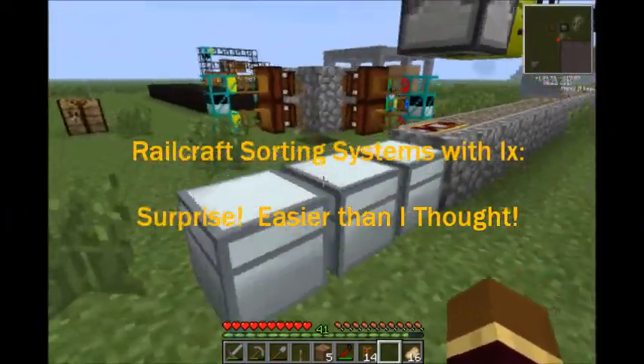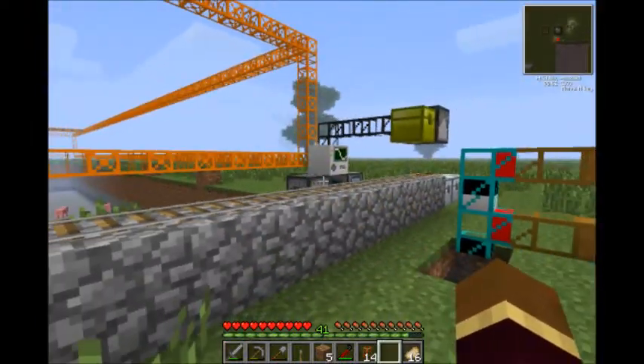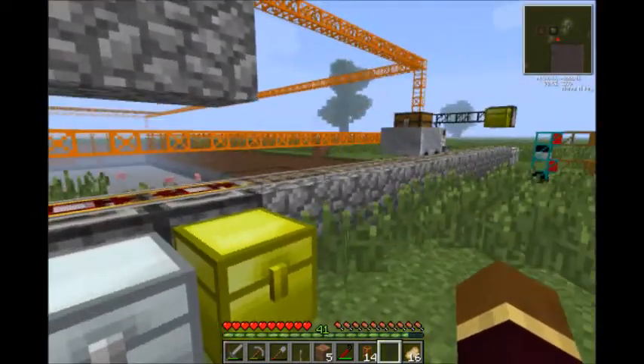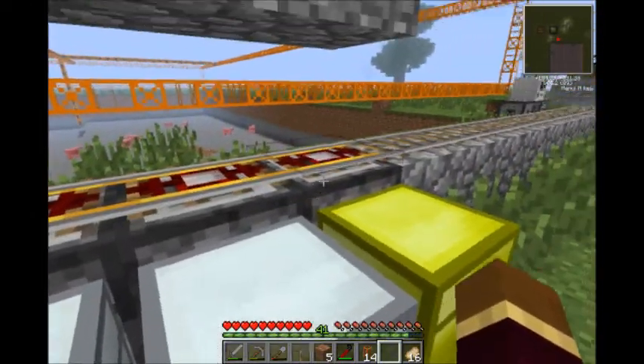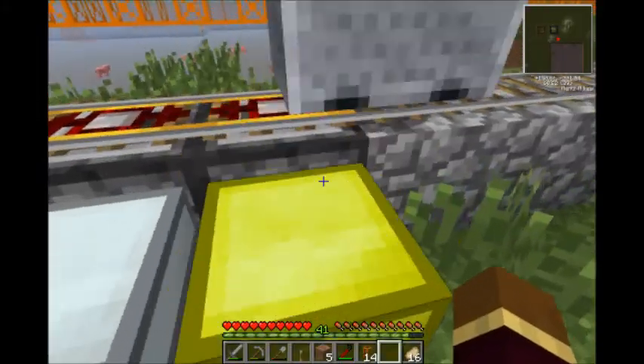Hi everybody. I've just finished a little prototype of my Railcraft sorting system. It's pretty simple, but I haven't really touched on Railcraft much. Just a few holding tracks and unloaders with chests designated for different things.